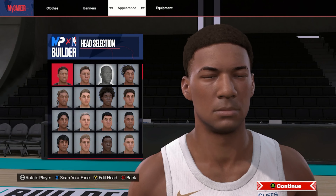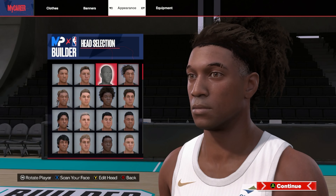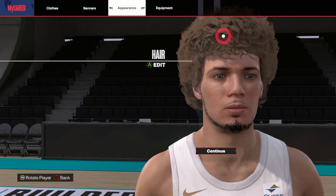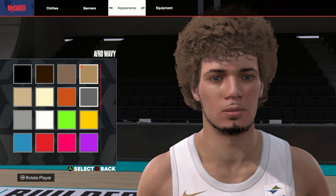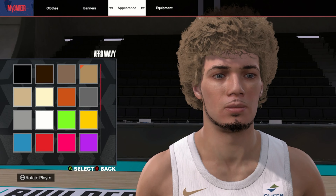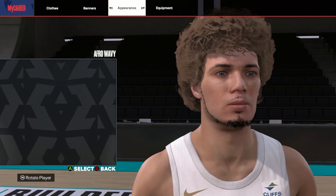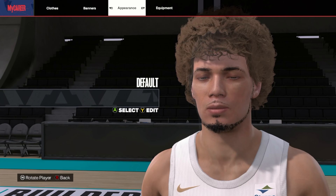To start, you're going to want to be at the very top row, go over three — select the one in between the one with the long hair and the short spiky hair. For the hair, you're going to want to go with the afro wavy and the dirty blonde, or dark blonde — I think the dirty blonde looks the best, that's what I went with.